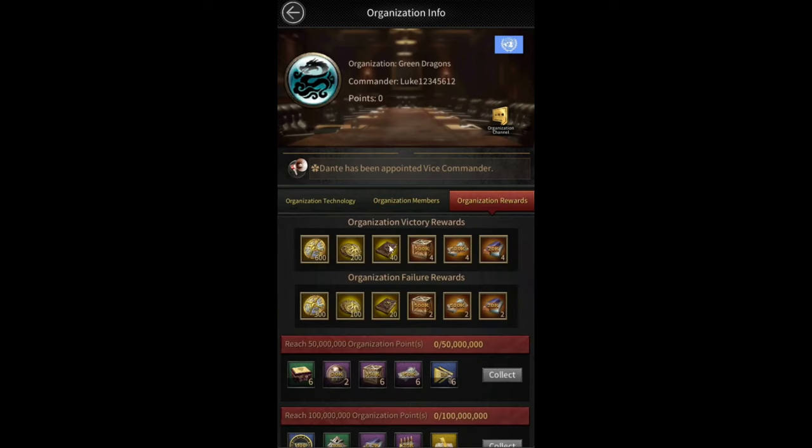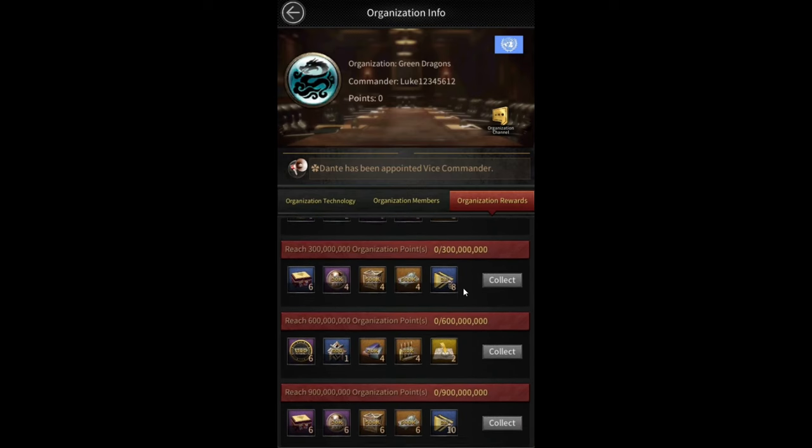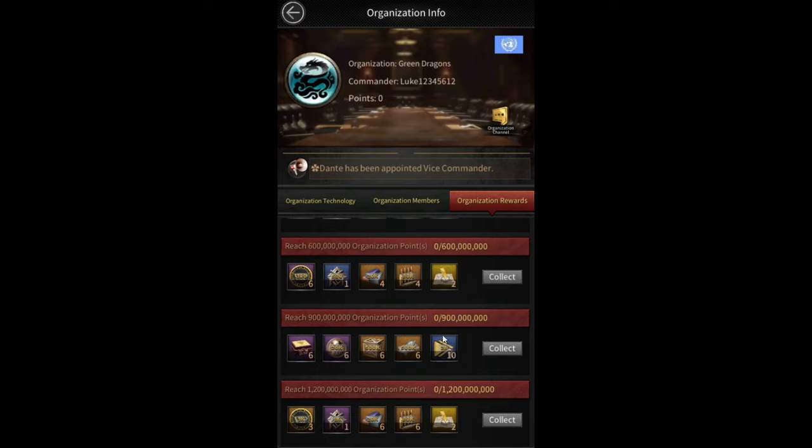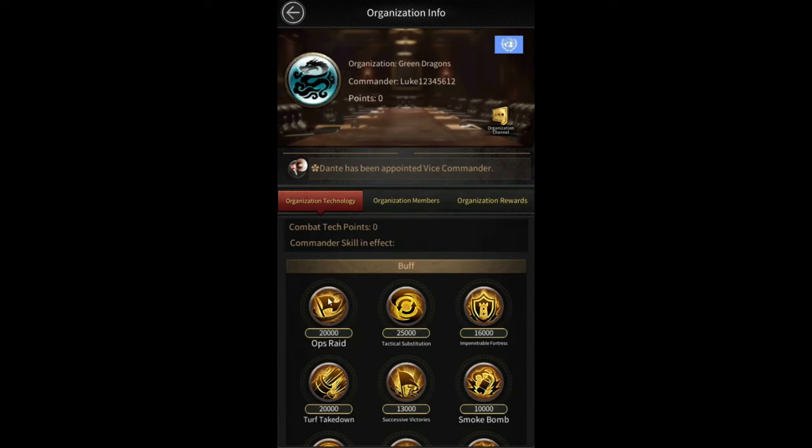Here you can see the organization rewards. There are victory rewards, and failure rewards which give you half the victory rewards. The best items in victory and failure rewards are the training manuals — all the other items seem like garbage. There are also organization points: you get points for occupying buildings during the battle, and when you reach certain milestones you can claim rewards. I'm not sure if these milestones reset every battle or cover the entire event, but the technology will likely reset every battle since combat points should go to zero each battle.